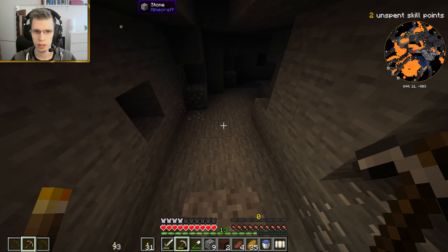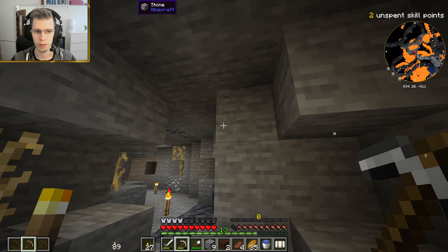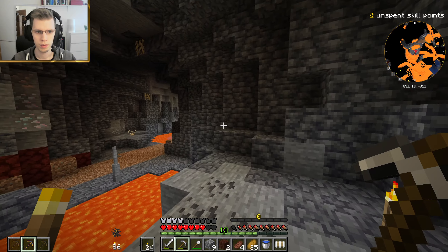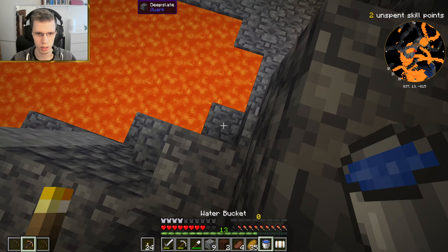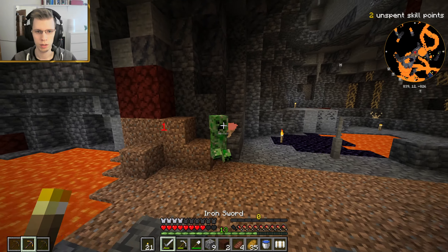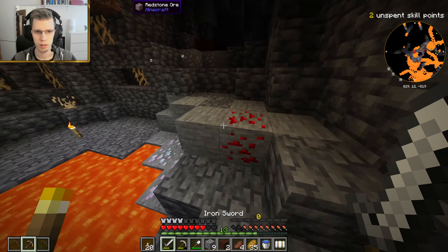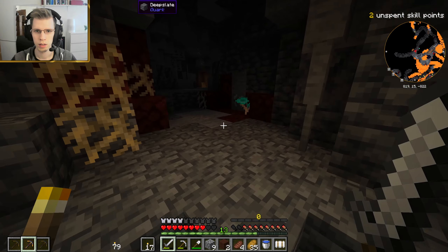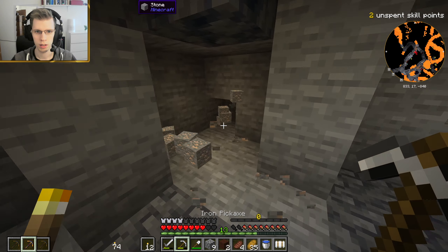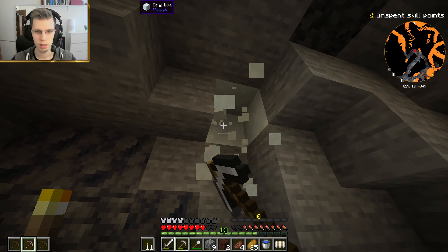But how do we get to it? Is this the way to the mineshaft? Of course I forgot to make a waypoint for home again. This is not the way to the mineshaft, clearly. We are pretty low - we could find some diamonds somewhere around here, potentially. Dry ice... I don't even know what this is useful for.